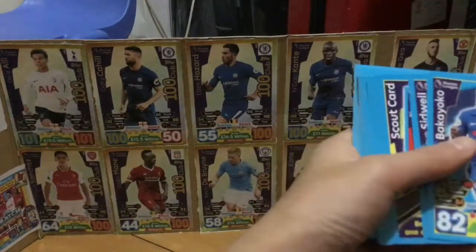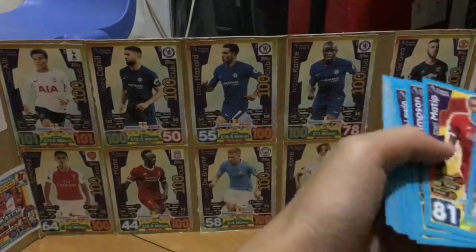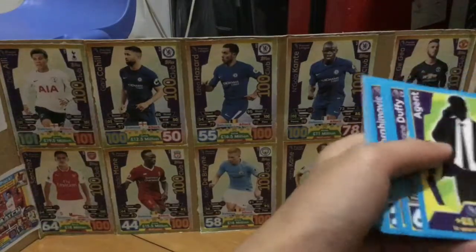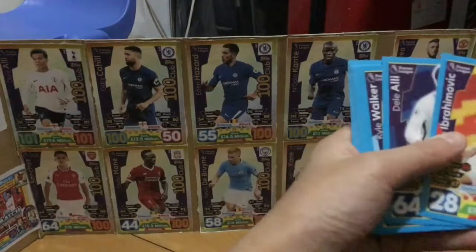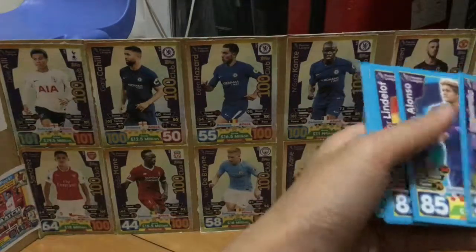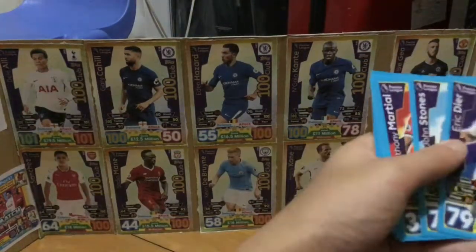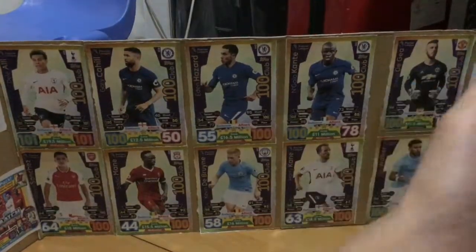Brady, Sonny on the wheel. Fernandinho, Dali Ali, Kyle Walker, Alonzo, Martial, Morata and Alfie. Also Alonzo Lindo, the air stone, and a few more cards coming through.